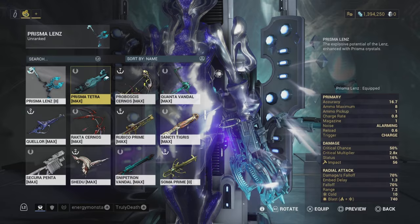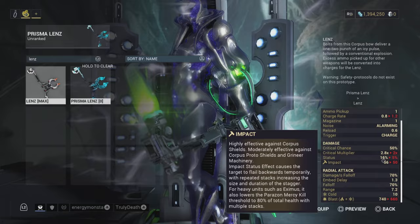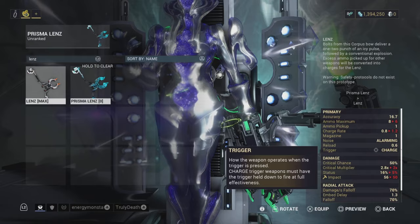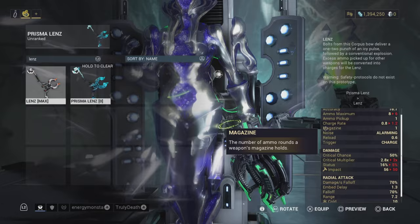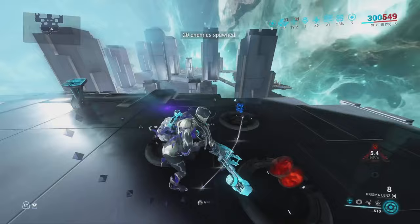The Prisma Lens has a higher critical multiplier, 11 more status, and a little bit more impact. The charge rate is better and it's got more ammo. They've touched the weapon in all the correct areas, however it's just still not enough in my opinion to fix this weapon.